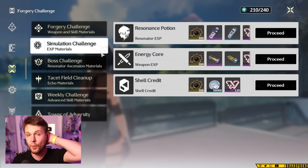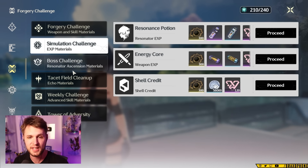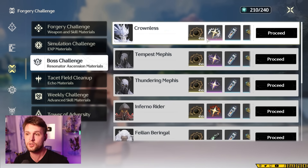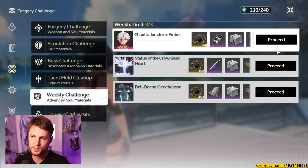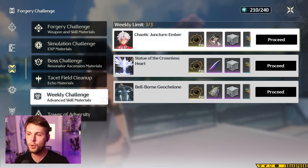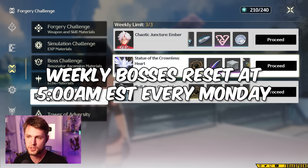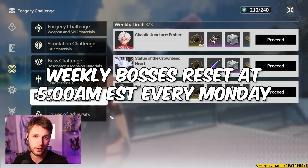When you're early on in the game, your weapon level and resonator level matter a lot, because that's going to be the only thing you're really scaling with, at least until you start getting echoes and leveling them up. So farming things like weapon XP and resonator XP are totally fine, and this also applies to resonator ascension materials from bosses and the weekly bosses. I will say, since we're in week one, if you're one of the players able to get to around level 30, I would hold off on farming the weekly bosses until you get there, because they will drop more resources — which means you'll get even more value out of them in this first week of Wuthering Waves launch.